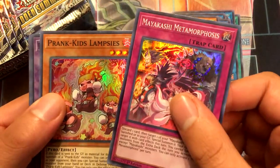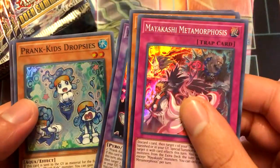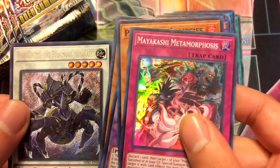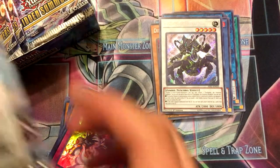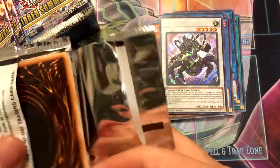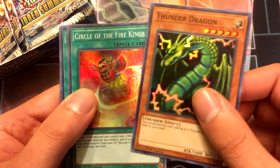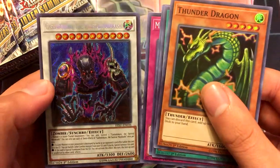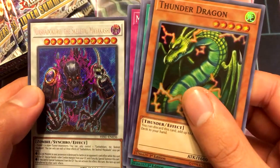Pack eight: Mayakashi Metamorphosis, Prank Kids Lampsies, Prank Kids Rocket Ride, Prank Kids Dropsies, and Tsuchigumo the Poison Mayakashi — I probably said that wrong, but oh well. Pack nine: Thunder Dragon, Circle of the Fire Kings, Fusion Recycling Plant, Mayakashi Metamorphosis, and Gashadokuro the Skeletal Mayakashi.